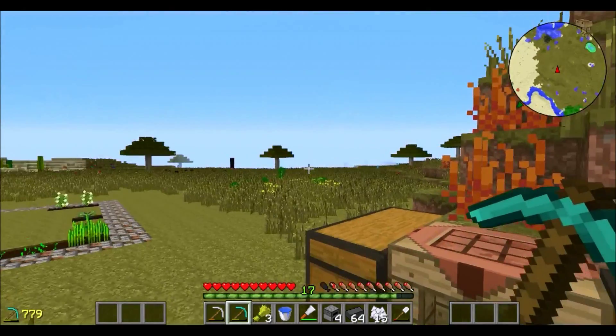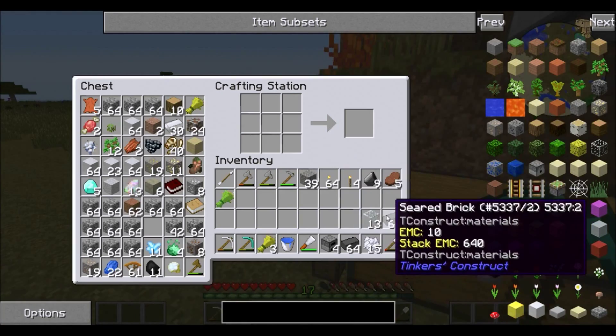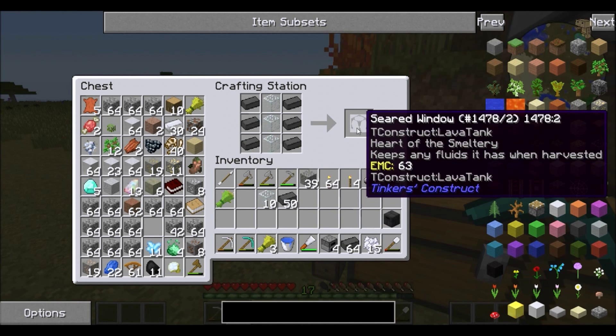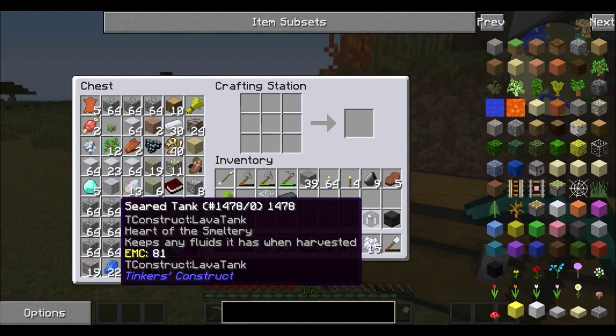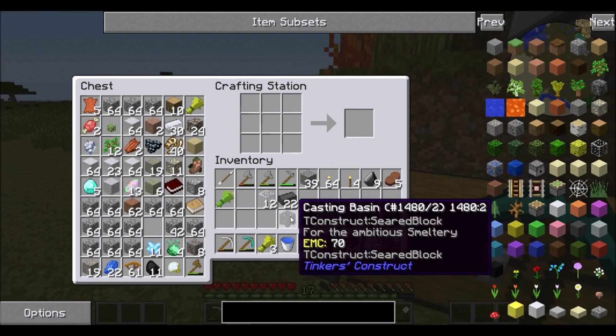So here we are - I went over to the water, got some sand, gravel, and some clay really quick so I can smelt it up and make some seared brick. Right now we're going to start on getting our Tinkers' Construct set up. That's a seared window - I want a seared tank, right? There we go. You can't make seared windows but screw that. I think we need one of these, we need two of these, we need a table, a cauldron, a basin - that's it.